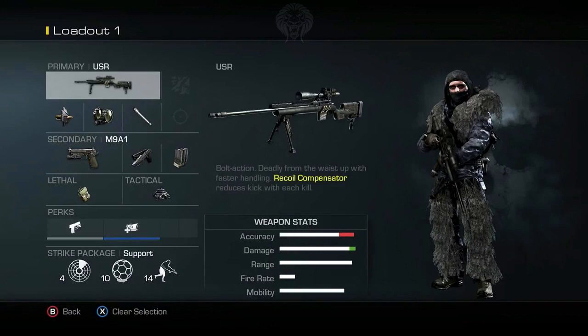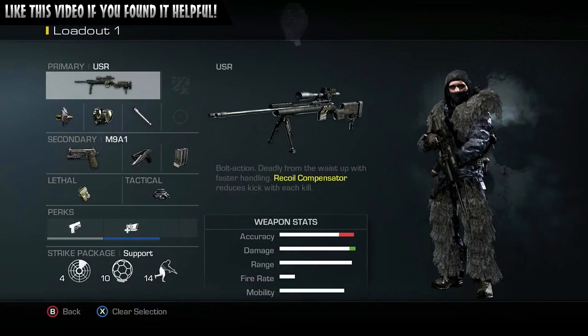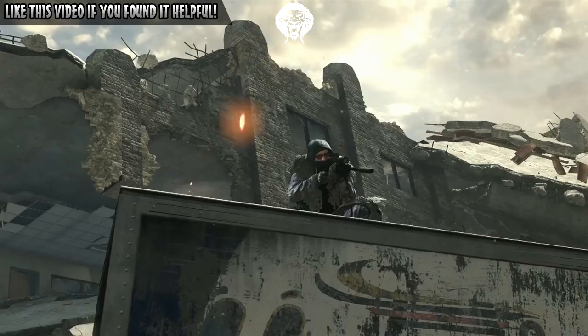His full loadout: USR sniper rifle with FMJ, variable zoom, and possibly heavy barrel as the third attachment; M9 pistol with tactical knife and extended mags; C4 and a motion sensor. Perks include quick draw and what looks like extra scopes or attachments for the sniper. He's running the support strike package with SATCOM, night owl, and a 14-point streak that looks like it turns you invisible — hopefully it's not overpowered, though 14 points is quite a lot.